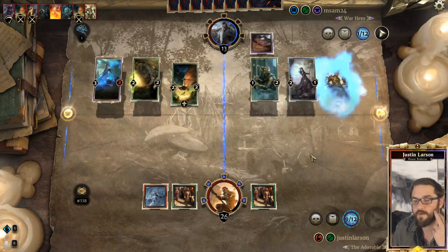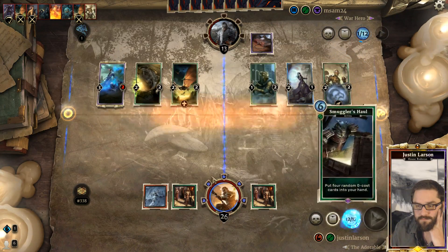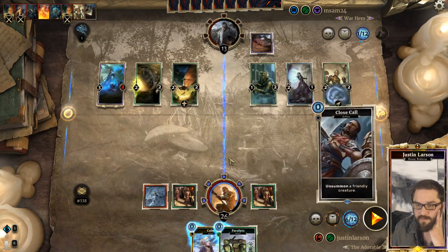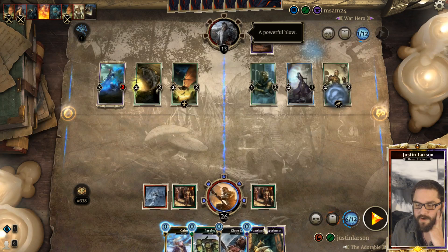Goblin Skulk - let's do it. Smugglers Hall - calm, calm, Paralyze, Close Call, and Vardvarks Experiments.